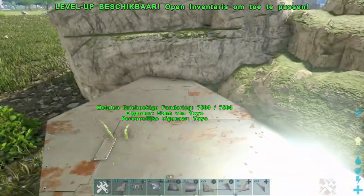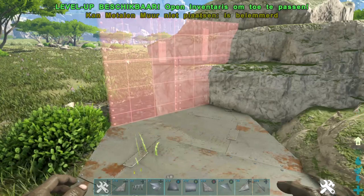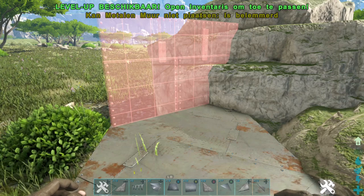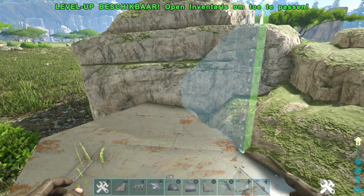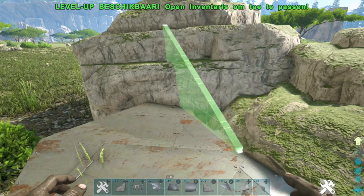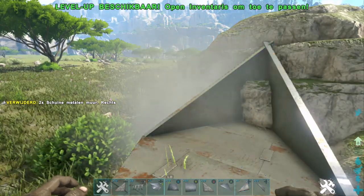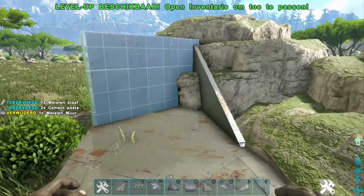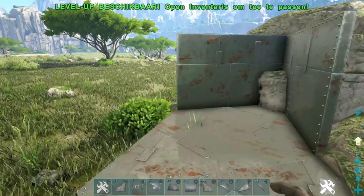Now let's say you have some foundations built that are clipped into the mesh and you want to wall them off. This happens a lot on cliff platforms and the game doesn't allow you normally. What you can do — I know I'm using creative mode now but all my settings are tuned to multiplayer online settings — is again use angled walls, and then just replace them with metal walls or with the wall of your choosing.